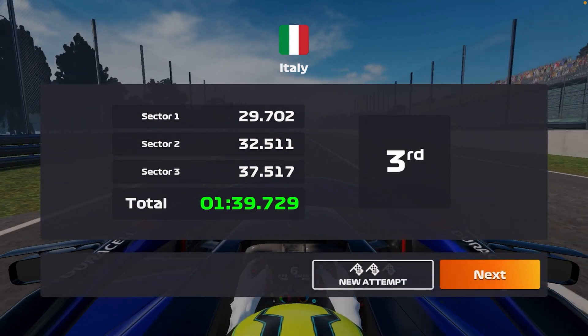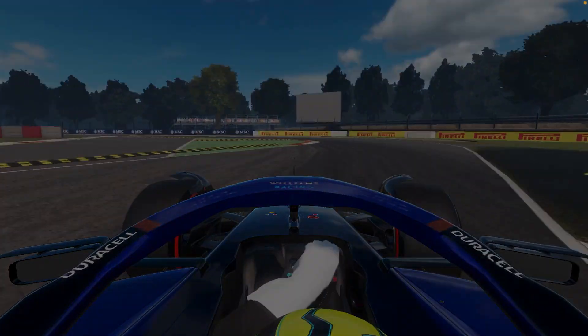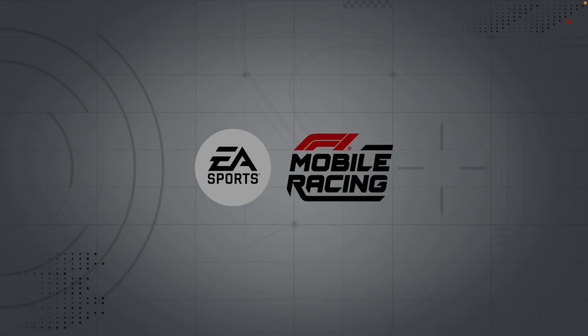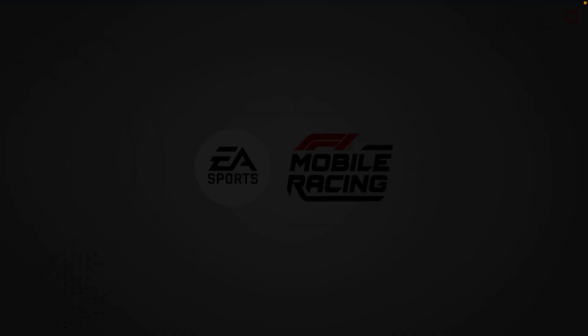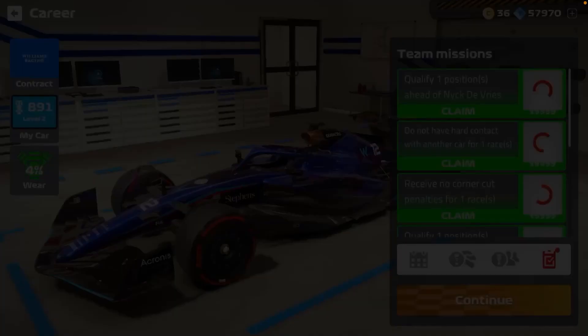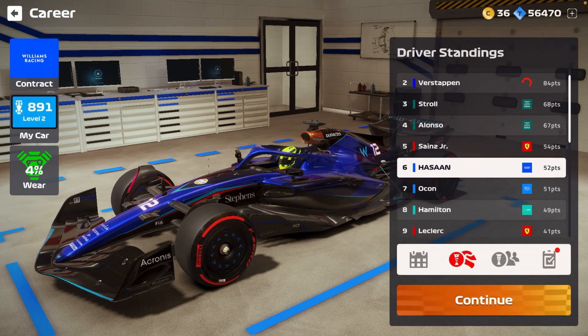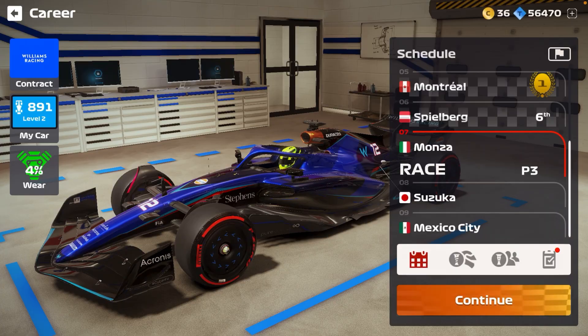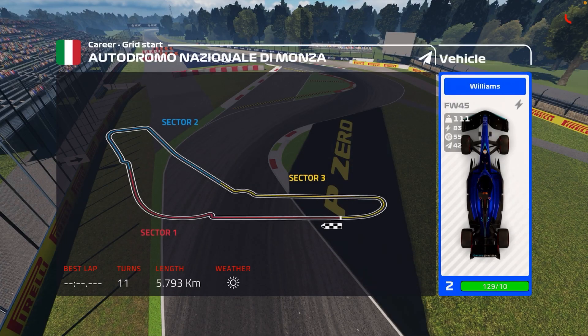We got third! Starting the race from P3. We're really not going to risk it — I have to be above Sainz Junior. There's only a two-point difference, so starting the race in Monza from P3 with the Williams car, which is good on circuits with chicanes. This was also my first time racing this circuit.